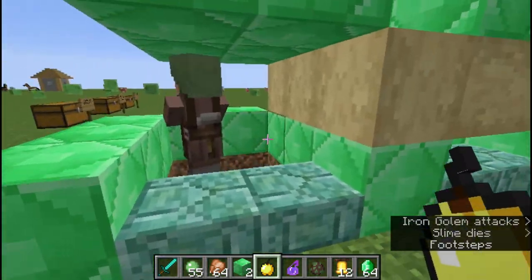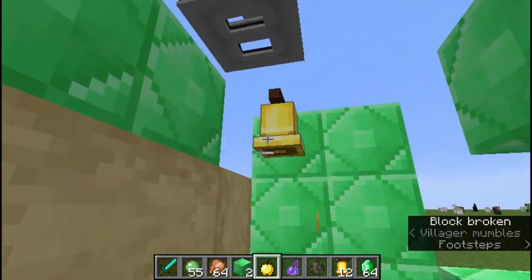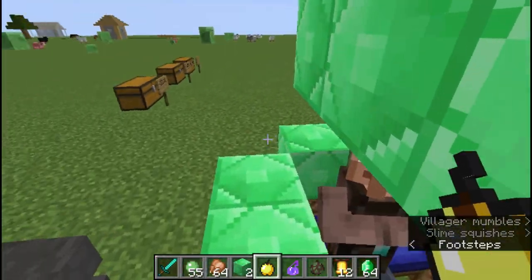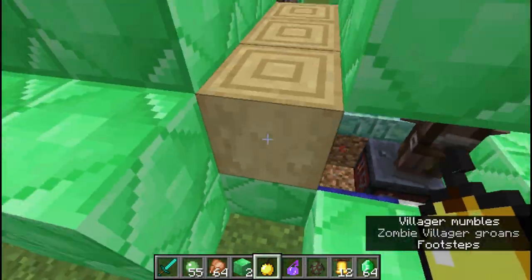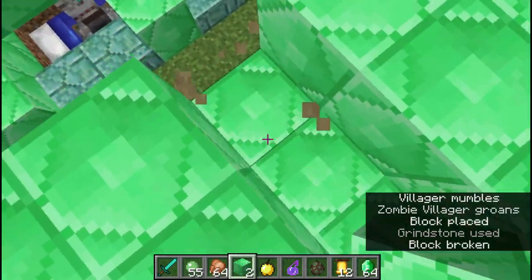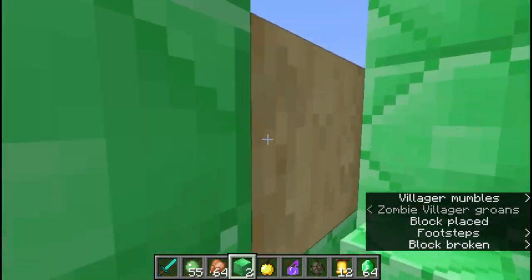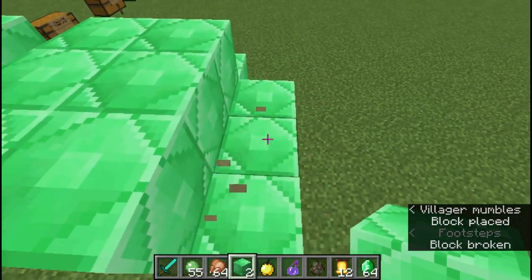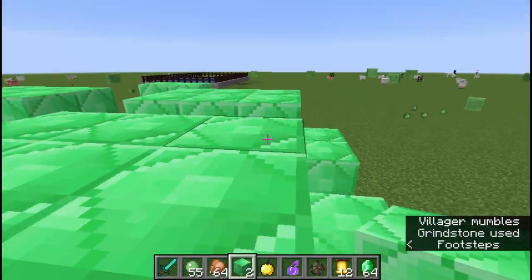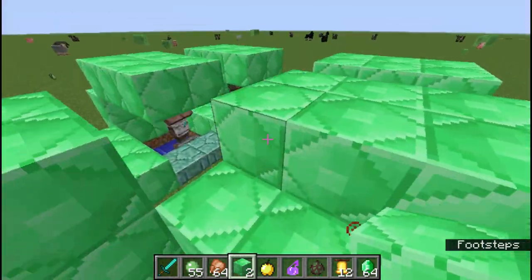That essentially means whenever your diamond sword runs out, you don't need to be looking around for diamonds all the time. You're also not really afraid to use your diamond stuff - like in survival I used to only have my diamond armor for big events like fighting a difficult boss. But now I don't really worry too much, because if I want more diamond stuff it's just one emerald, and I have good trades with other villagers.